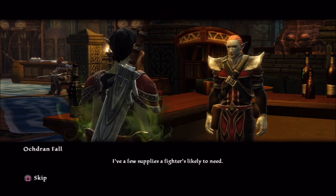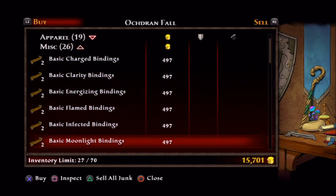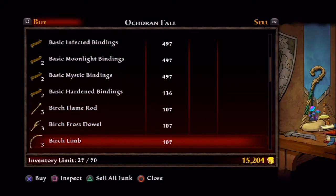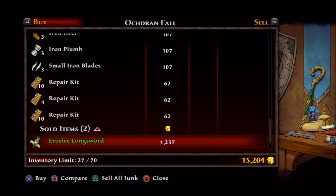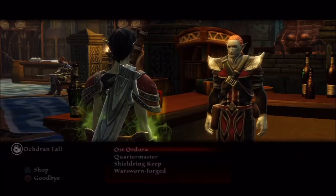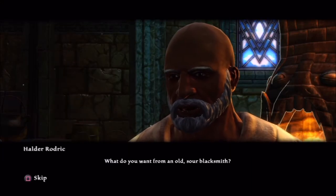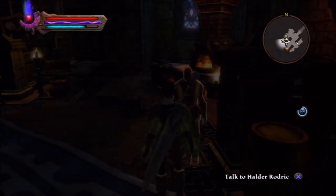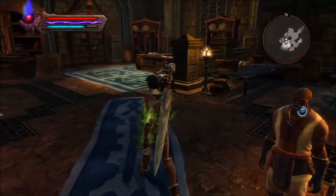Commissary — they have a few supplies fighters are likely to need. This is all basic stuff. We're still on iron — he's not even selling the steel stuff yet. Repair kits are much cheaper than going to a blacksmith. I need enough gold to do some training. I have just enough — nice. And back to being broke again, but our smithing should be a little bit better.